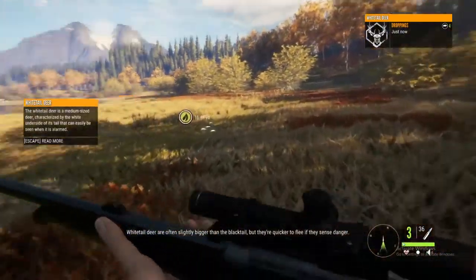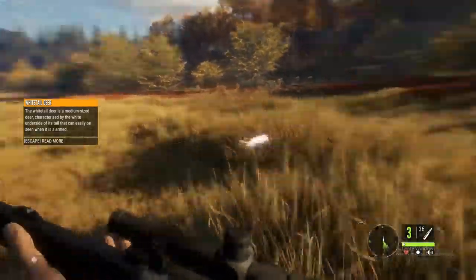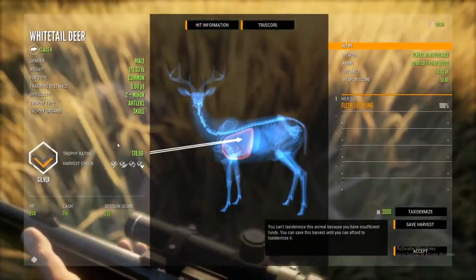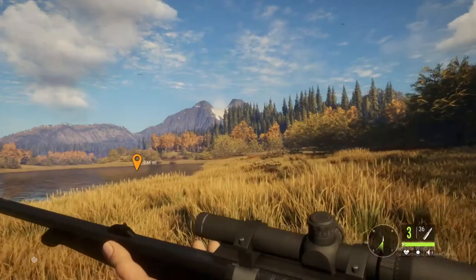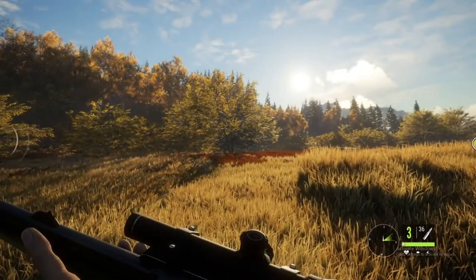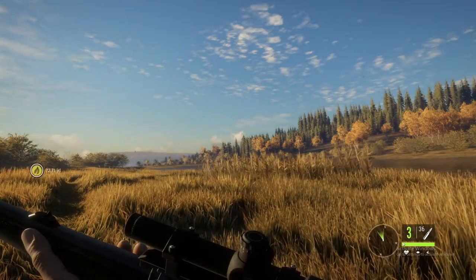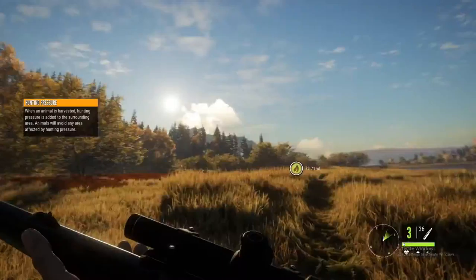Whitetail deer are often slightly bigger than the blacktail, but they're quicker to flee if they sense danger. There's our first whitetail deer — nice lung shot. We found our first spot; this is a feeding ground for whitetail deer. Whenever we get a chance we'll come back and set a tripod — I think I've got three of them. Once we get a little more money I'll buy another one, and we'll set up a tripod and a tent around here.